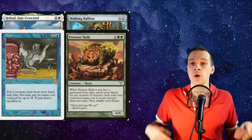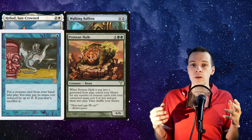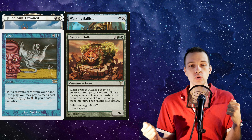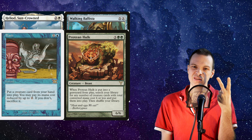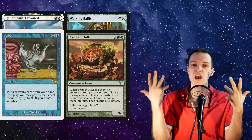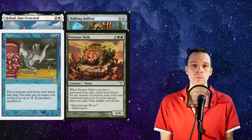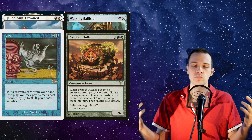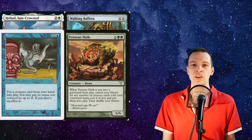Also, if you for some reason have a lord in play that gives Walking Ballista plus one plus one, it's going to be a 1/1 with no plus one plus one counters on it. From here, you can pay four mana to give Walking Ballista a plus one plus one counter, then pay two more additional mana to give it lifelink, and then it suddenly turns into a six mana two-card combo. You can trick it into play if you have a lord, but that puts more deck construction demands on your deck, and I don't think Flashing it into play is going to be good.